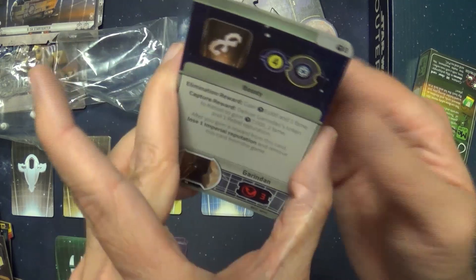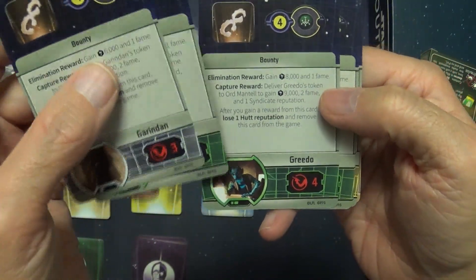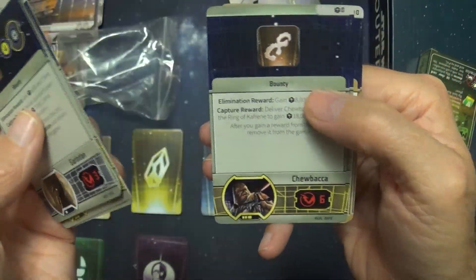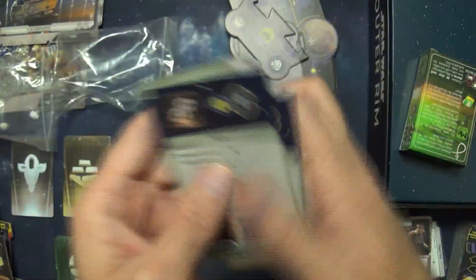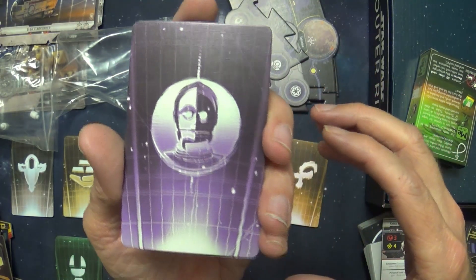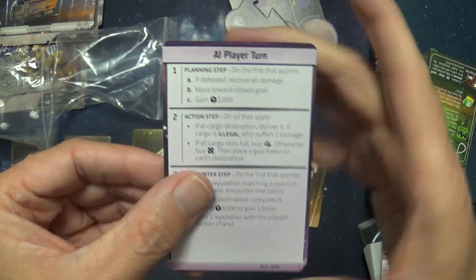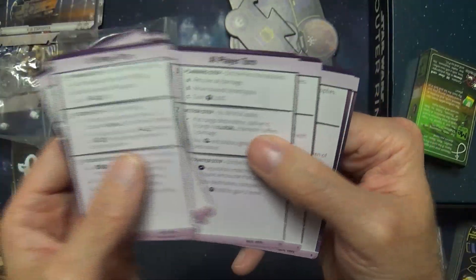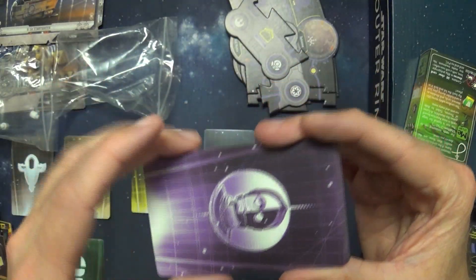Whatever this symbol is — oh, bounty! Handcuffs, that makes sense. Now we're seeing Greedo, Chewbacca — so these are the bounties you can go turn in. There are also some more jobs in here. This last symbol doesn't appear on the cards but I think I saw in the rulebook that it said 'AI,' so I'm assuming this is the solo play deck, signifying what the opposing AI bot is going to do against you.